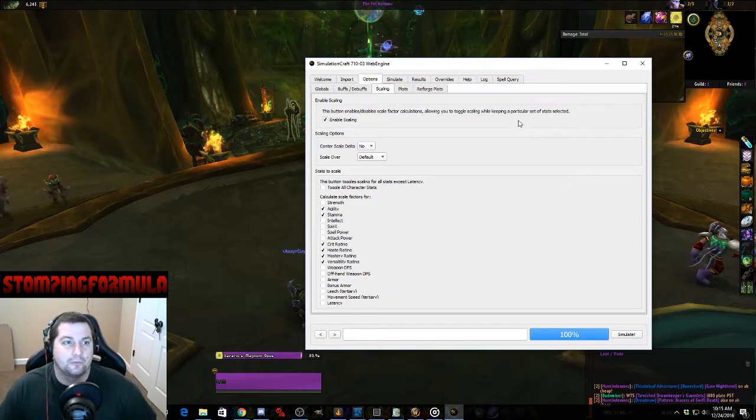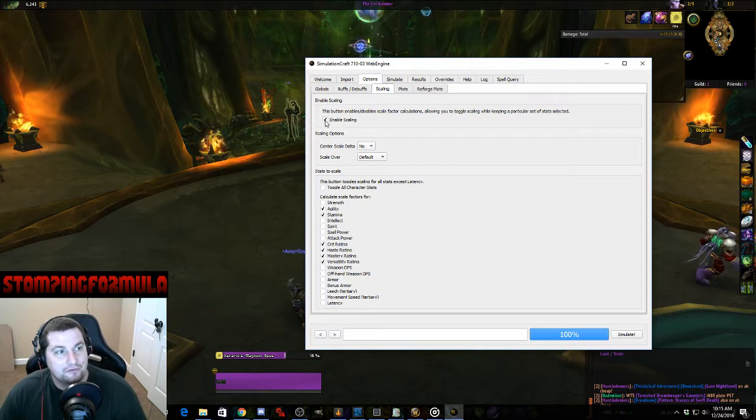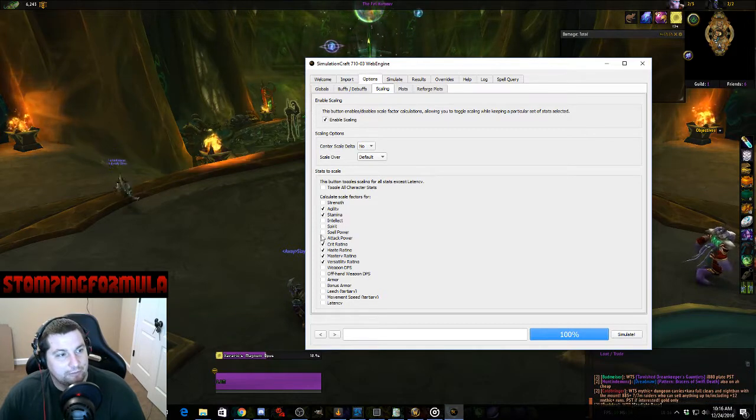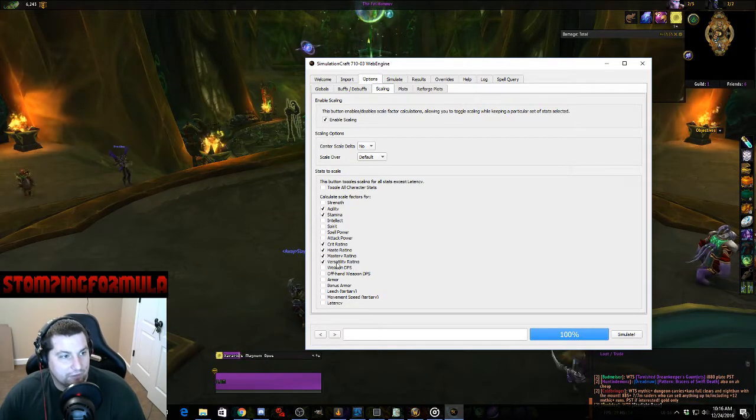This next one is really important — if you don't do this you're not going to get your stat weights. Check 'Enable Scaling.' Then I check Agility, Stamina, Crit Rating, Haste Rating, Mastery Rating, and Versatility Rating. These secondaries are what most people are trying to get a hold of to see what kind of weight they hold.